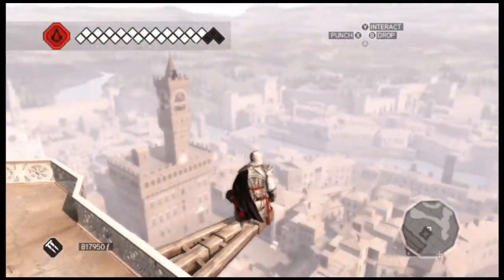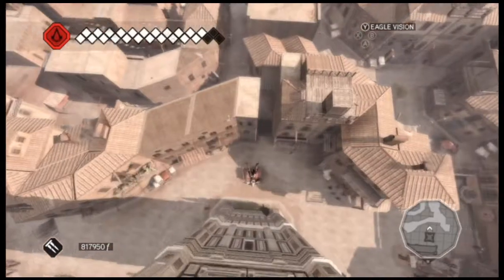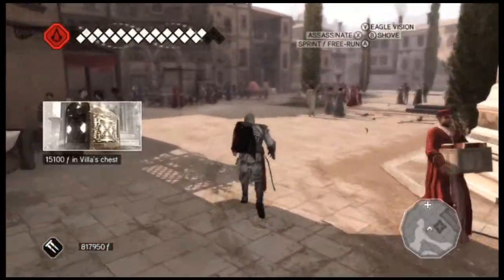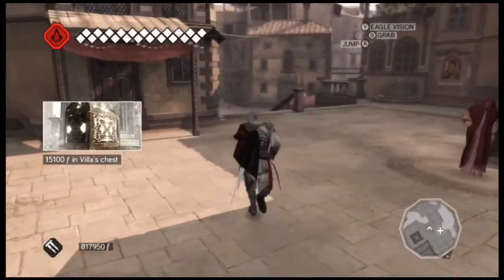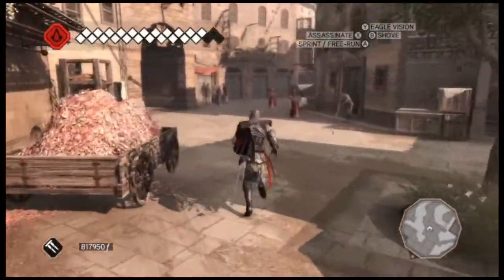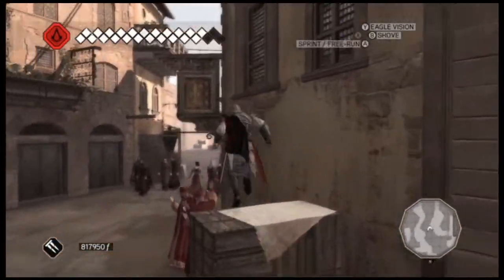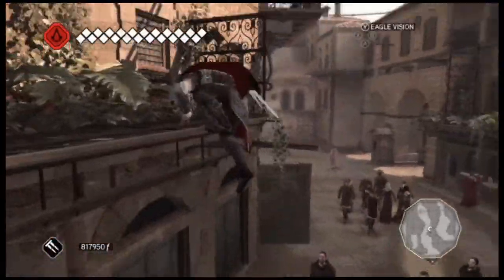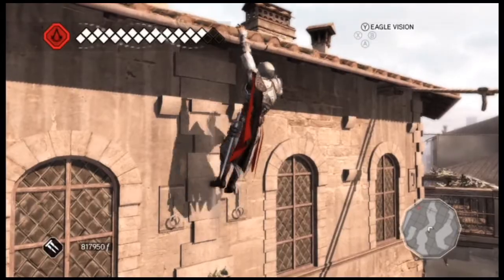So the story: you play as Ezio Auditore. You start off as a young guy running around the streets beating up bad guys. You are a good guy. That 15,000 in the villa basically means you upgrade your villa and buy shops, and then every in-game hour you get money in the chest.